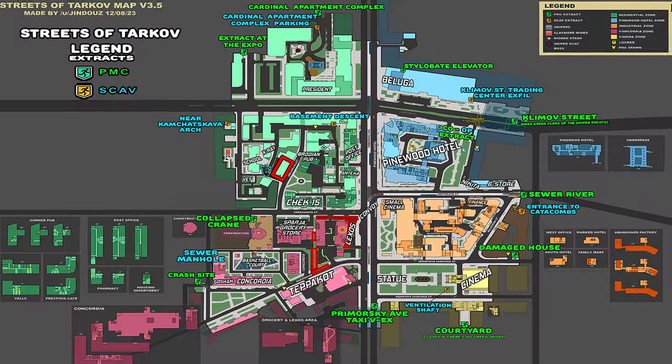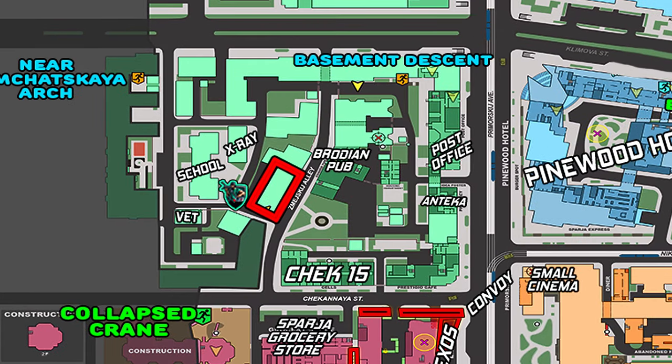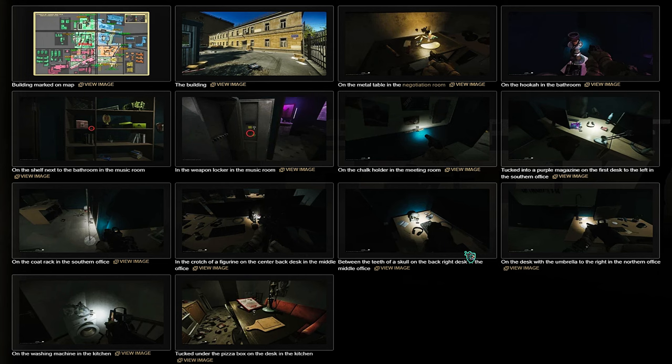But there actually is a 100% spawn chance for this key in the IT building on Streets of Tarkov, where we had to go for Part 1 of this task line. I will end up showing you guys all 12 of these spawn locations at the end of this video, so if you already have the key I won't waste your time, or you'll be able to see what to do once you find it right off the bat.